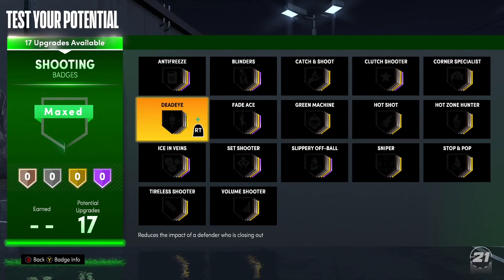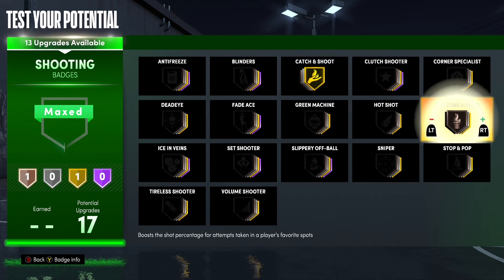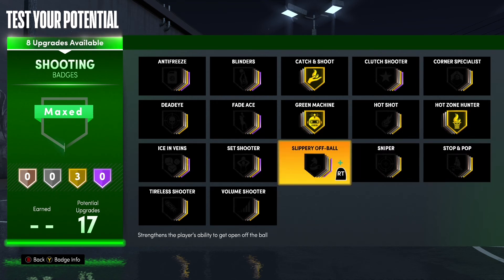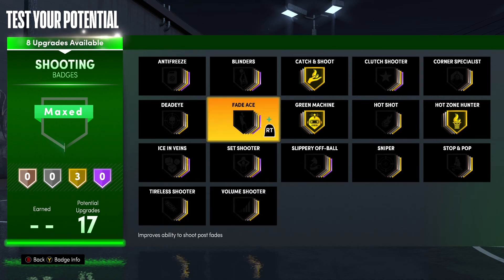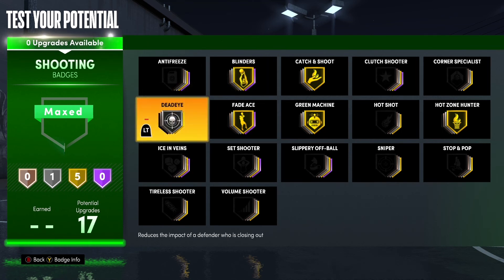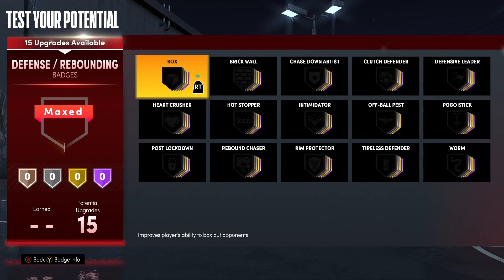Now on to shooting badges. We don't get deep shots with this build, but that's fine. Give him gold Catch and Shoot, give him gold Hot Zone Hunter, gold Green Machine. Then go ahead and give him Fade Ace — Porzingis likes to shoot a bunch of post fadeaways so that'd be good. Give him gold Blinders and put the last two on Dead Eye. Like I say in every video, these badges are personal preference — I'm just showing you what I would use if I was making this build, so feel free to choose whatever you want.